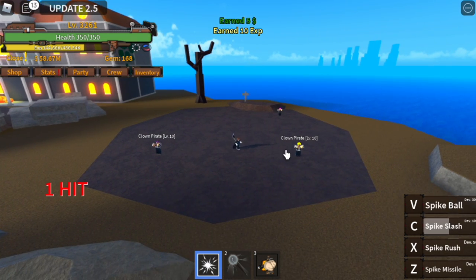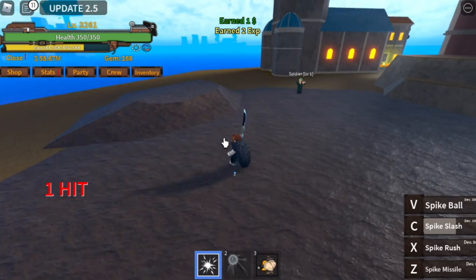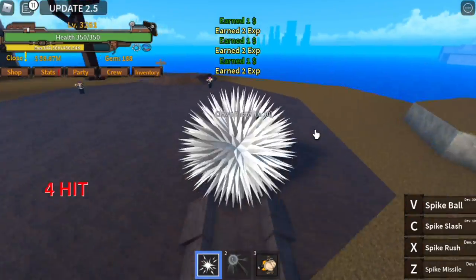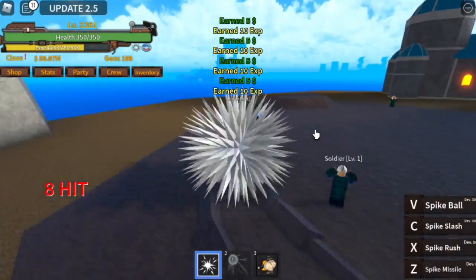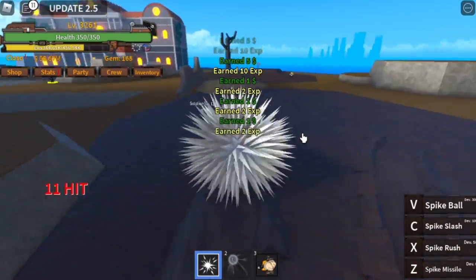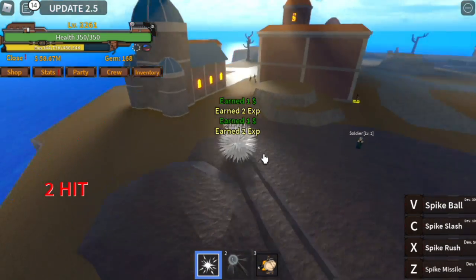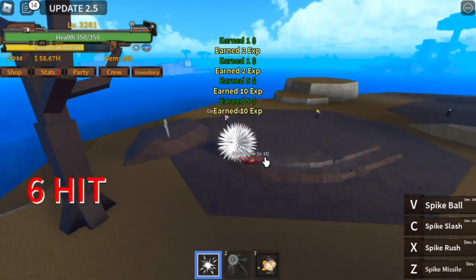Next up, we have the spike ball. I'm gonna show it to you. You need 300 power fruit to unlock all skills. So you can use this to travel as well as defeat enemies that are within the range. I think you can turn into spike ball for at least 10 seconds maybe — comment that in the comment section.